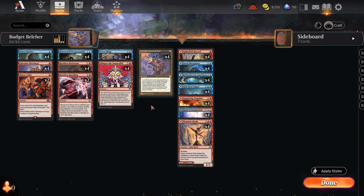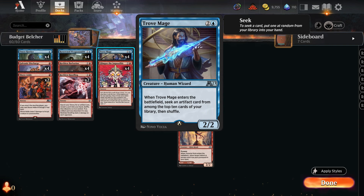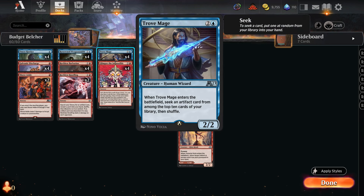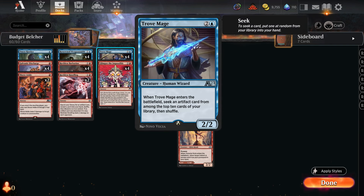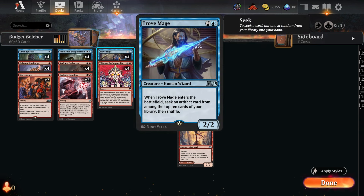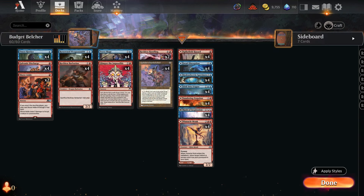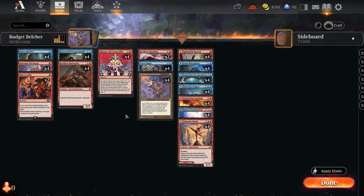The rest of the deck is ways to find Goblin Charbelcher. We have the Trove Mage, a three-mana 2/2 that comes into play and lets you seek an artifact in the top 10 cards of your library. So if you don't have Charbelcher in your opener, casting Trove Mage makes it pretty likely you'll find one in the top 10 and put it directly into your hand. There is a chance you miss — let me know in the comments what the math is on that. We also have two Reckless Handlings, a two-mana sorcery that searches your library for an artifact, puts it in your hand, then discards a card at random. It deals two damage to each opponent if the artifact is described this way. Not a great tutor but it is a way to find the Charbelcher.